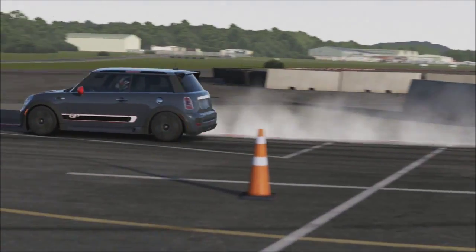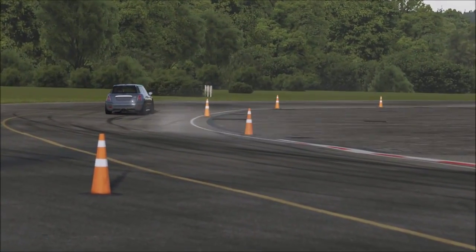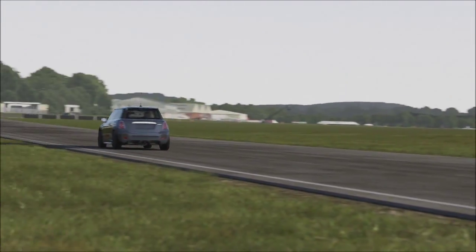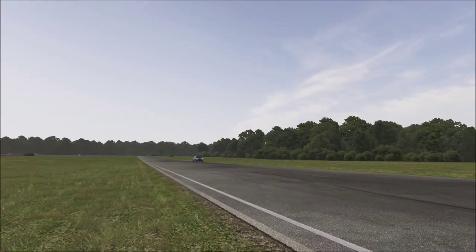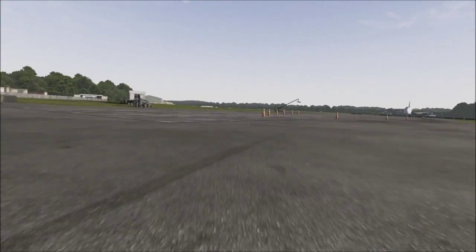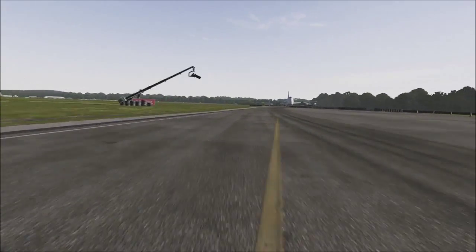The Mini is a fairly decent handling car — there's smoke pouring off it. It does understeer, and it does have some lift-off oversteer. It's nowhere near as bad as it was in Forza 5 — in Forza 5 this thing really did have some lift-off oversteer.